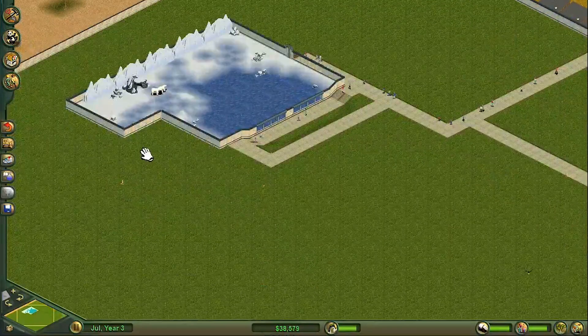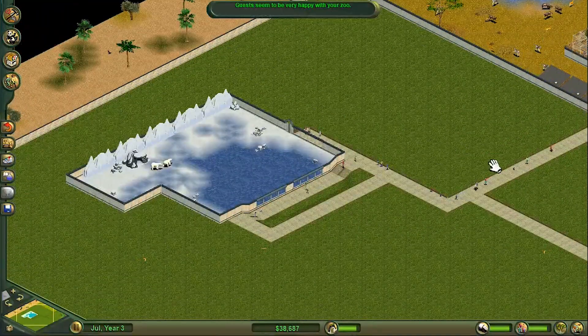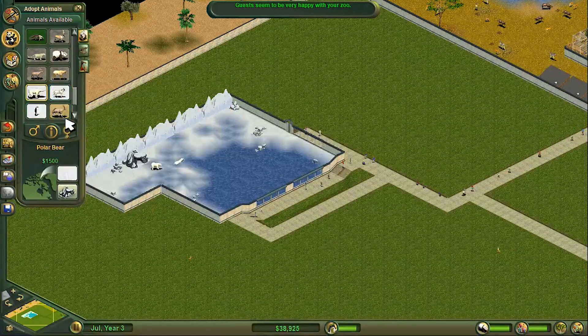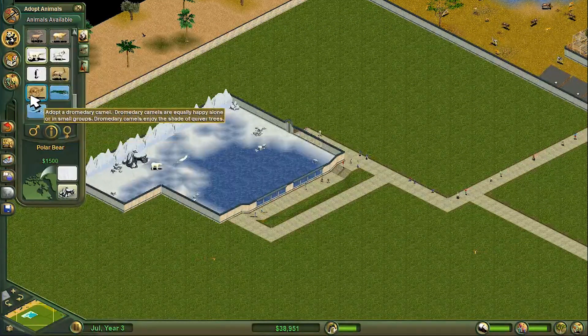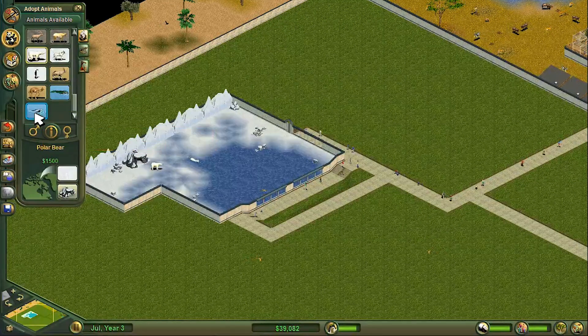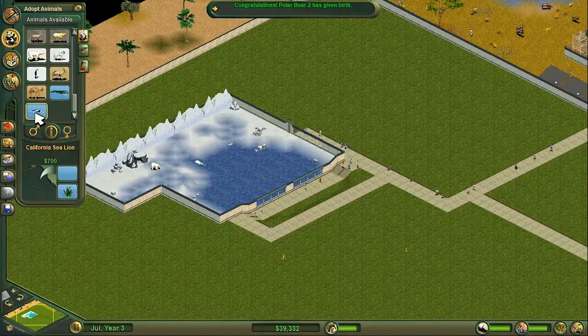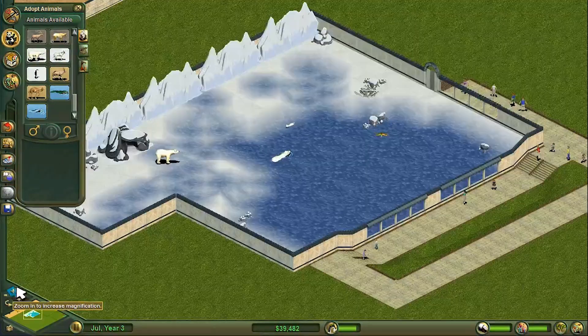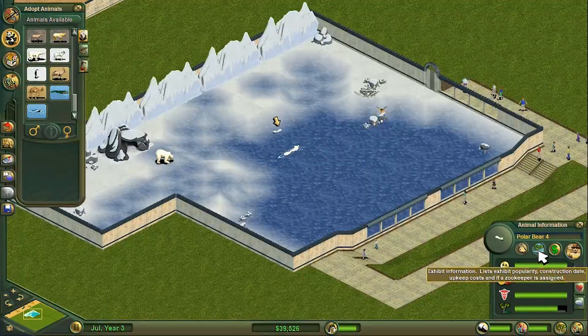The polar bears are expensive, they better bring some people in. But people are on the way up here already. We kind of need to fill in the gap. We'll have penguins here maybe. What was the other one that kind of didn't quite fit but sort of does? Oh yeah - seals. Polar bear's given birth! Nice. What sex is it? Gender: male.